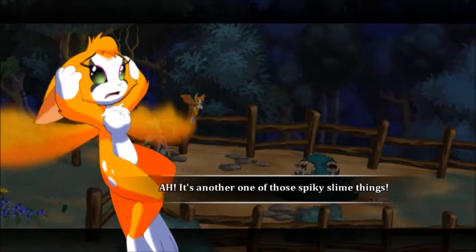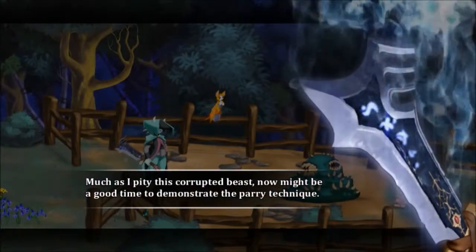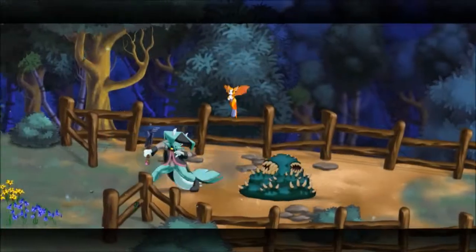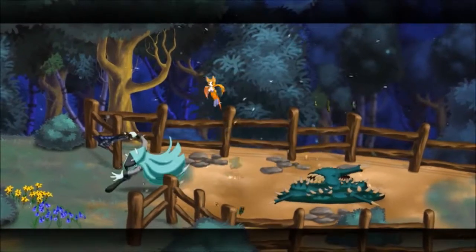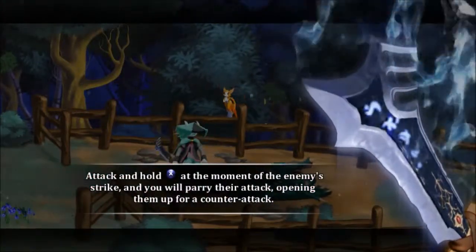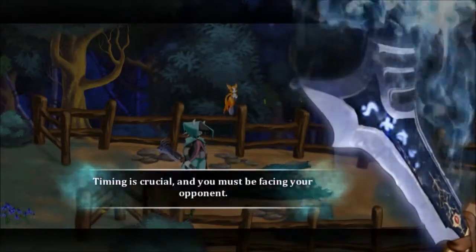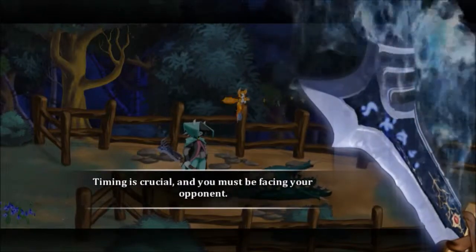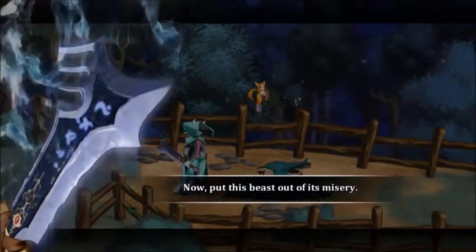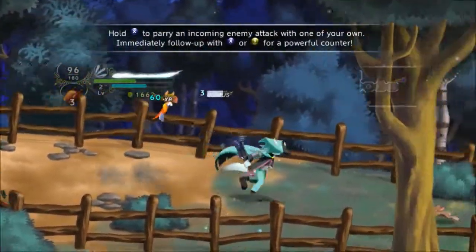It's another one of those spiky slime things. Their persistence - I'll give them that. Much as I pity this corrupted beast, now might be a good time to demonstrate the parry technique. Allow it to strike. Hey, you dazed it! Attack and hold the button at the moment of the enemy's strike and you will parry their attack, opening them up for a counterattack. Timing is crucial and you must be facing your opponent. A successful parry may also daze your opponent temporarily. Now put this beast out of its misery.